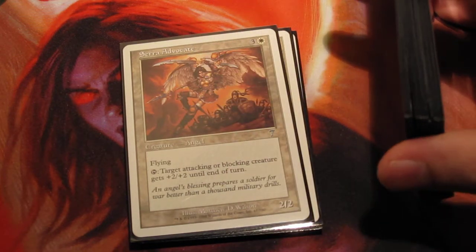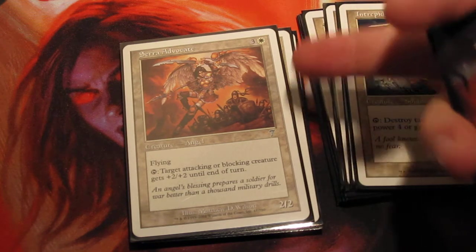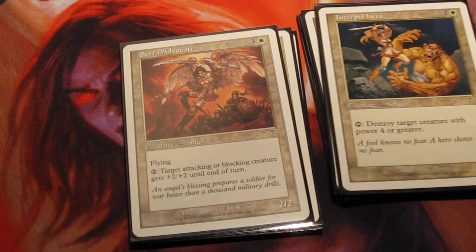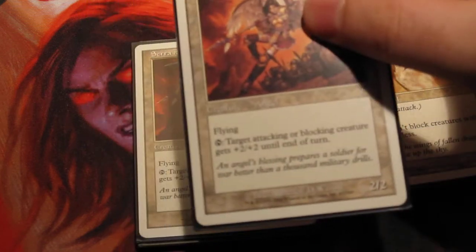Seraph's Advocate is the one that's pretty clever with the Intrepid Hero. She is a 4-mana 2/2 with flying, and target creature that is attacking or blocking gets plus 2/plus 2. So if they choose to attack me with a creature I can't kill with Intrepid Hero, I can boost it — as long as its power isn't 1. But of course, that's really good for my own creatures too.